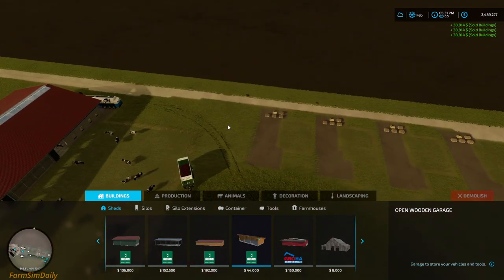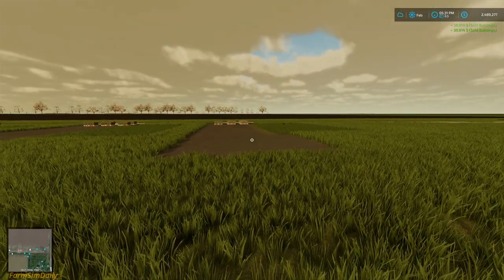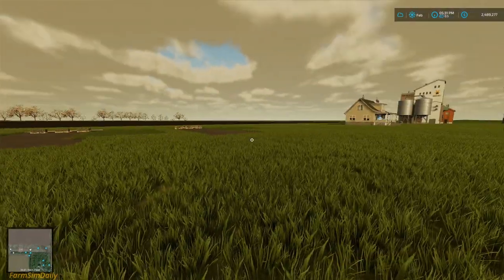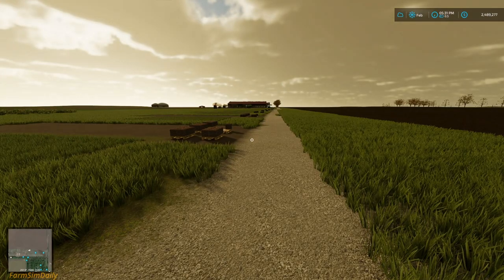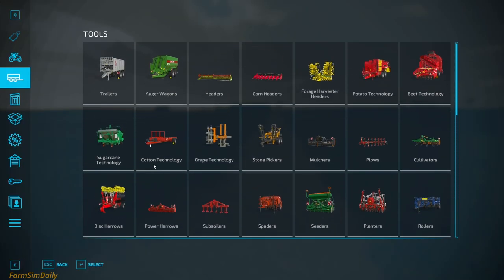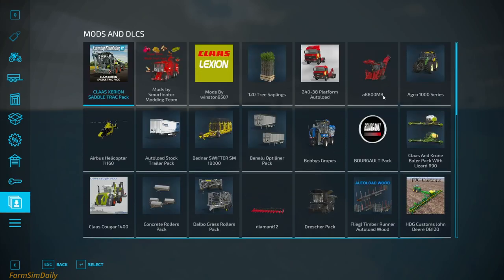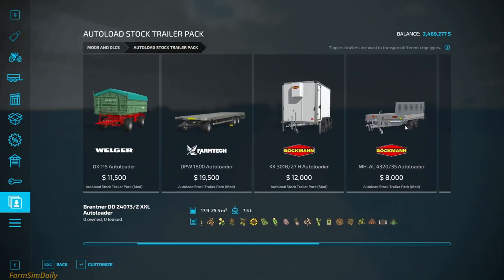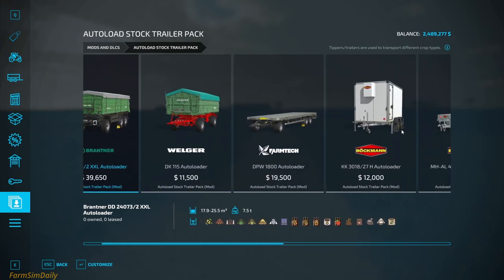The last one. OK, so we have 3, 4 — it seems we have maybe 60,000 liters at least here. Now we need to collect the egg as well. We need a full order. Look at the autoloaders — wow!